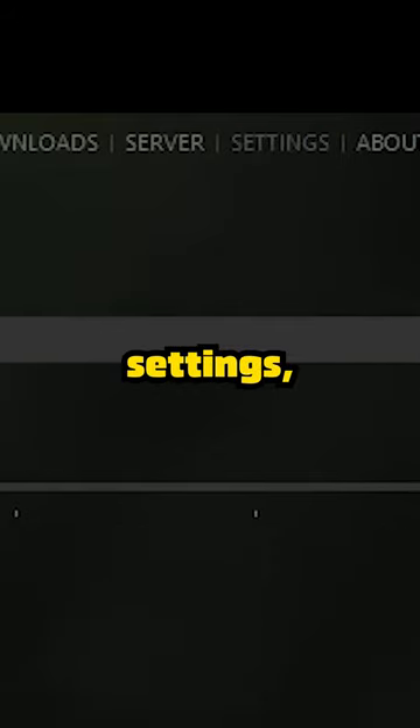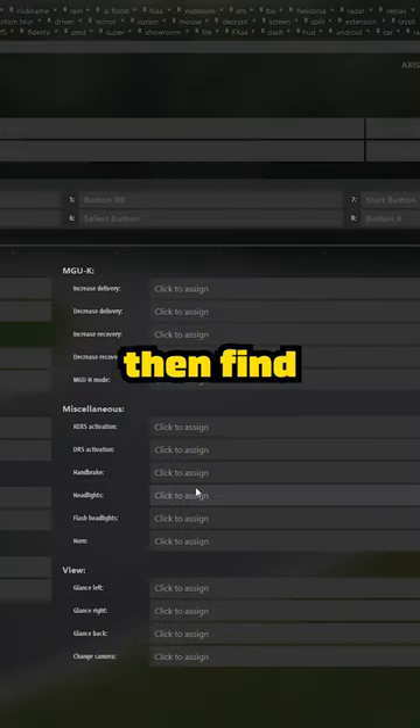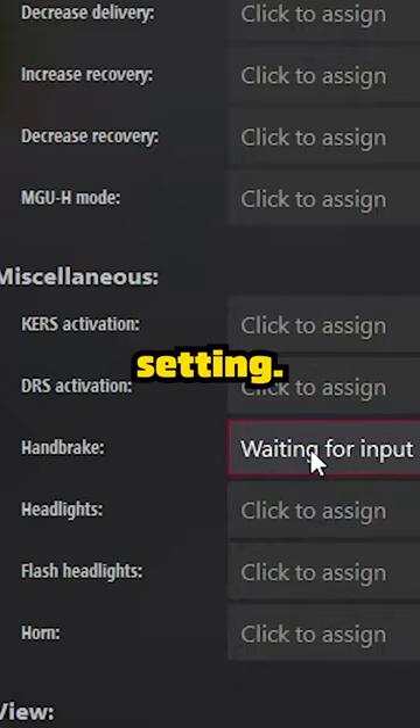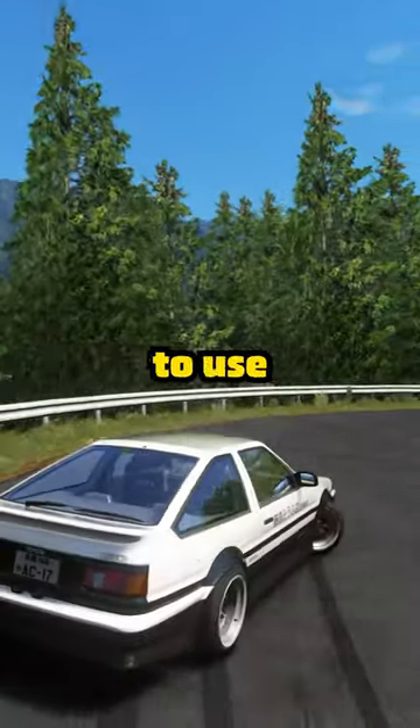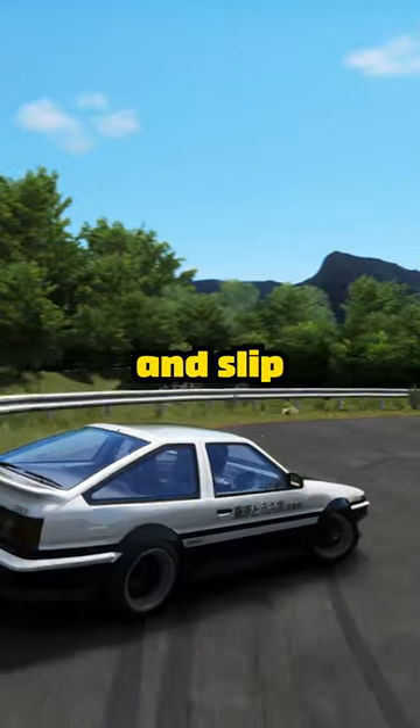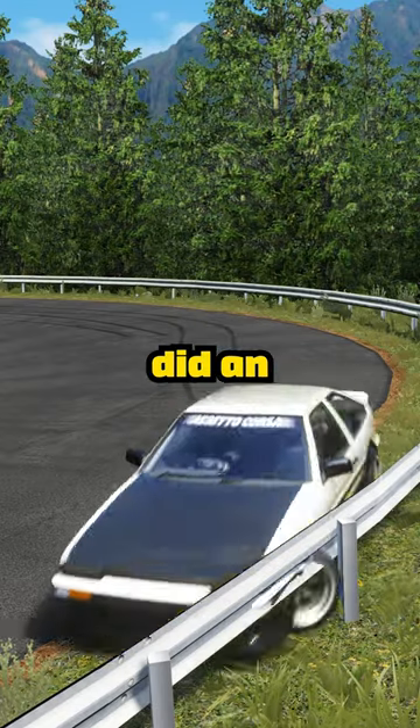So what you want to do is go to Settings, Controls, and then Buttons. Then find this Handbrake setting — I don't know why they called it that — but set the button. Then approach a corner you want to use Slip Angle on, press the button, and slip around it like Takumi did in Initial D.